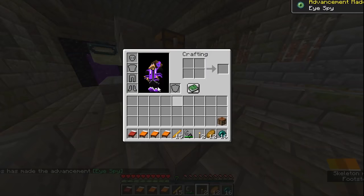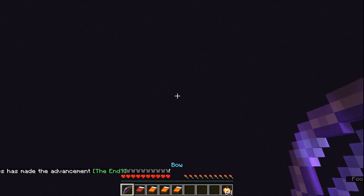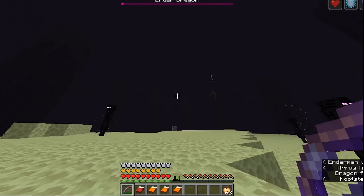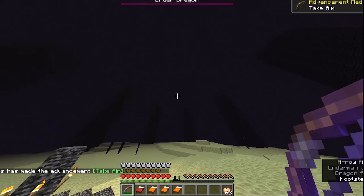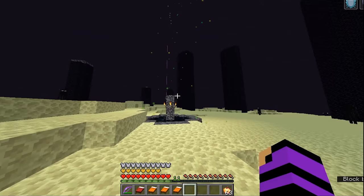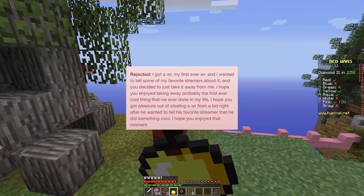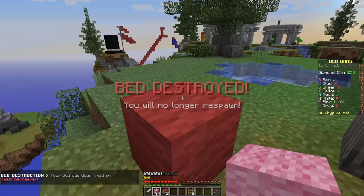He jumps into the end portal and makes his way into the end. Using an extremely overpowered bow, it's really easy to kill the ender dragon because he literally has no health. One shot to the dragon and he's dead, and this speedrunner has somehow just completed the run. It was obviously fake, but you can't deny that speedrun was actually hilarious.